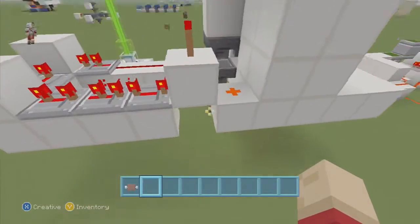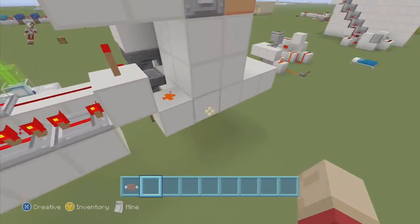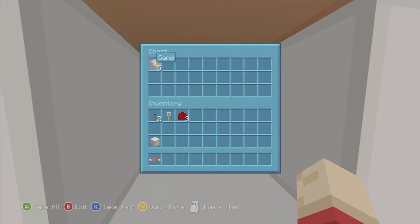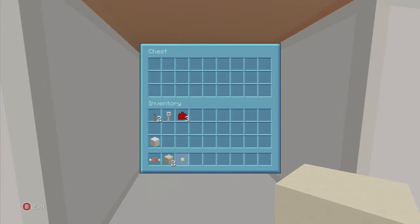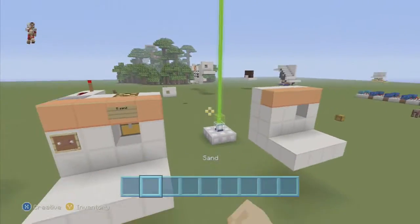You can set up a side repeater over here that goes up to the dispenser so that it'll turn on a repeating loop and keep dispensing if you have a long pulse. But that's just how it works — very simple and easy to build.